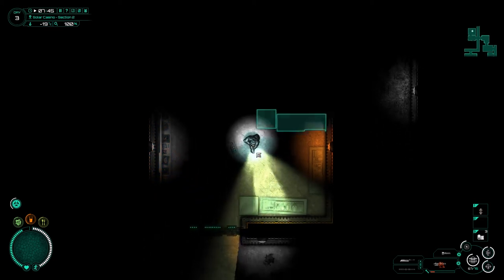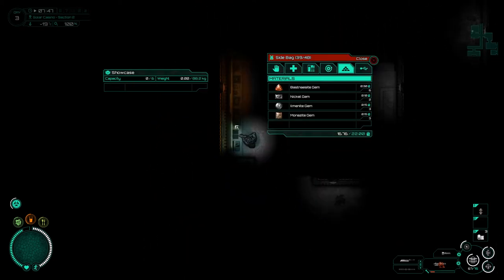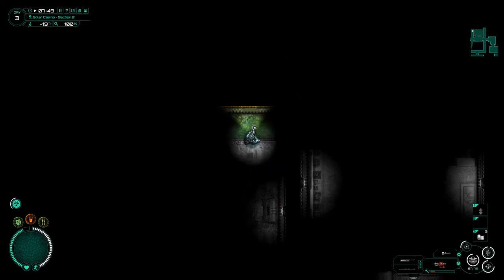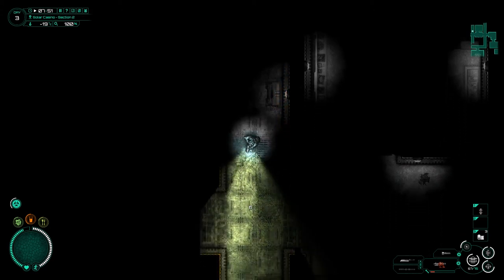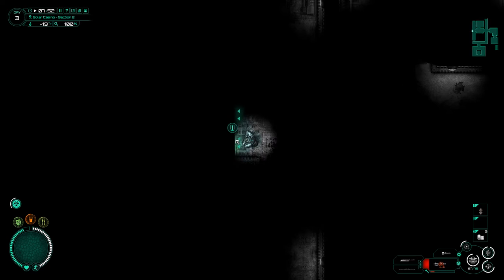Nothing here that I can see at all. I'm not sure even what we're going to find. Gems. Gems are good, still not quite what I'm after though. Oh look, what's this? Is this just a random patch of grass for no apparent reason? Welcome to the casino. What else we got over this way?